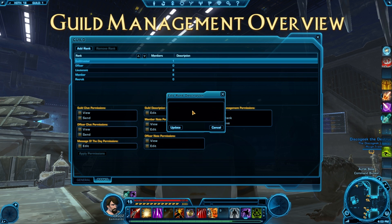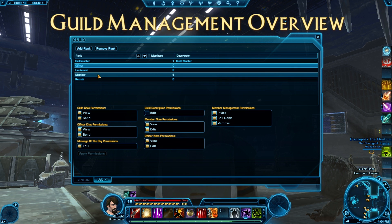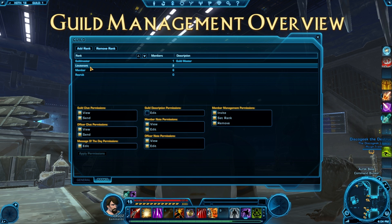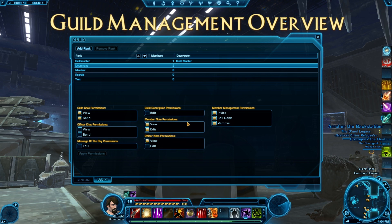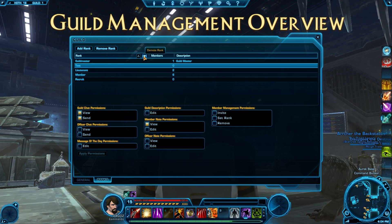You can edit the rank description by adding some text. You can remove a rank by clicking on it — I'll go ahead and remove officers since there are none set up. It asks if you're sure, and you say yes. I'm going to try removing a rank that has members in it, and it won't allow me — which is really good to know. To add a rank, simply hit the add rank button, give it a name like 'test rank,' and it puts it at the bottom. You can then move it using the arrows to place it wherever you want.